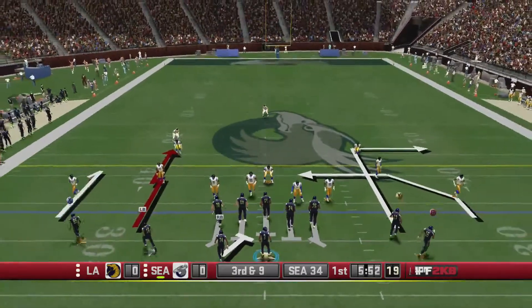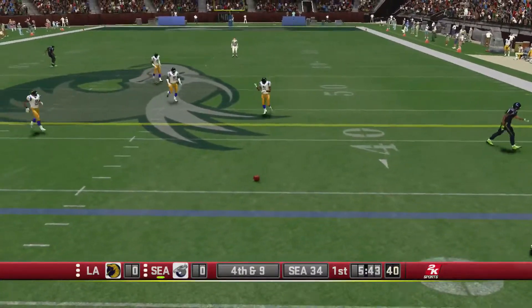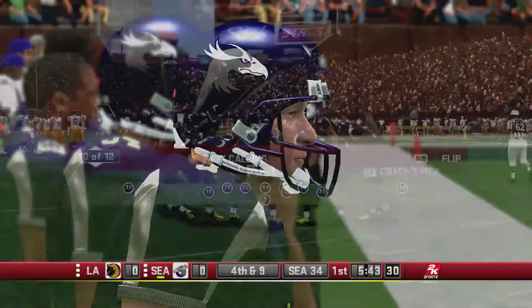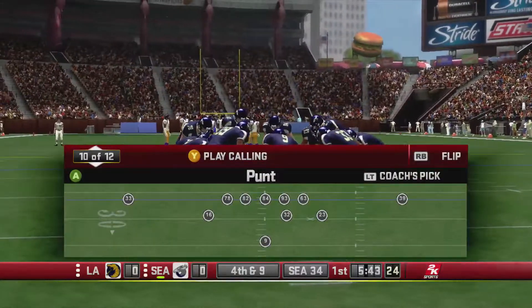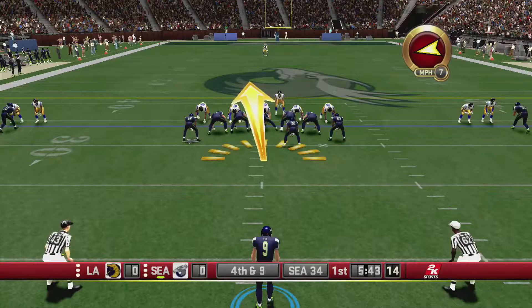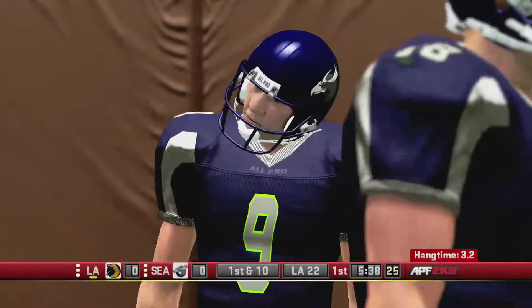I want to see how well I can play with this team because they should be solid — in real life they're solid. The one white guy on the Seahawks team I sent to Mark Rippon's face, so all the white guys have his face. I may change that because his face looks a little bit like the generic faces — that's him right there.